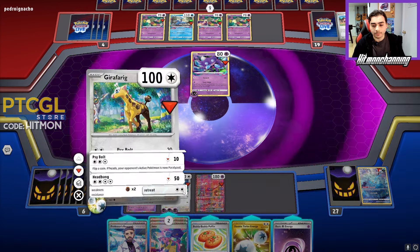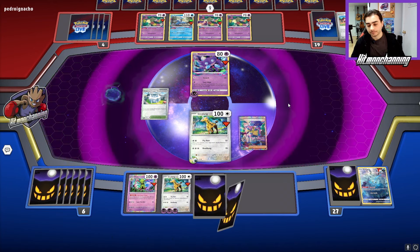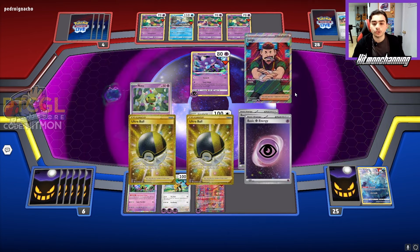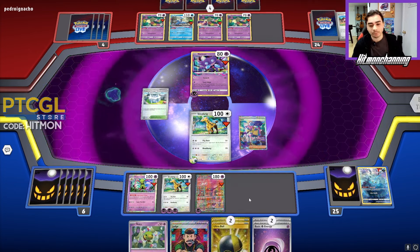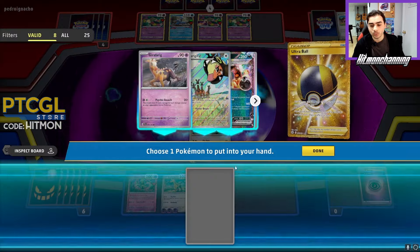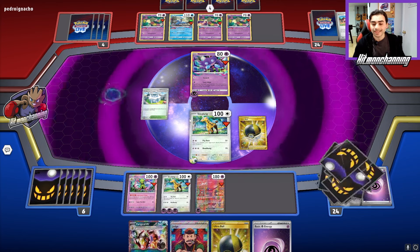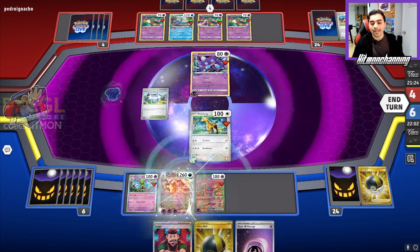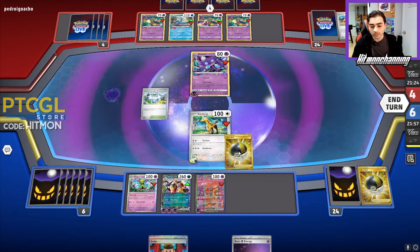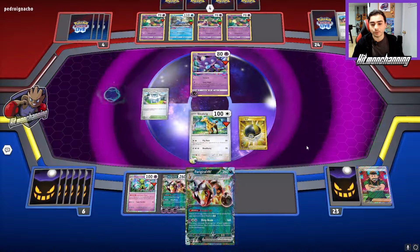I think I'm okay to retreat and attach this to Mew, then go for the Iono. We really need to find our Ferrigarath here, which we shouldn't have had a problem doing. I will get rid of an Energy — I do want to keep the Ultra Ball. I do have the other Ferrigarath in here as a good single-prize attacker that Cramorant can't KO. I think right now I'm fine to just stick with this. I can Ultra Ball again to try and find a Switching card — because I only want more power. I can get this Ferrigarath online.